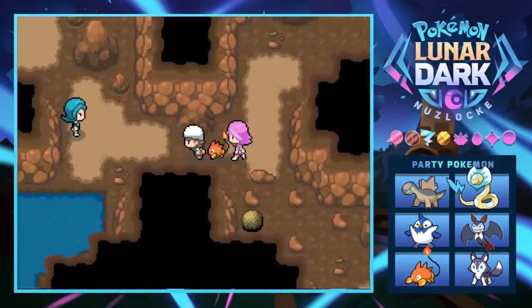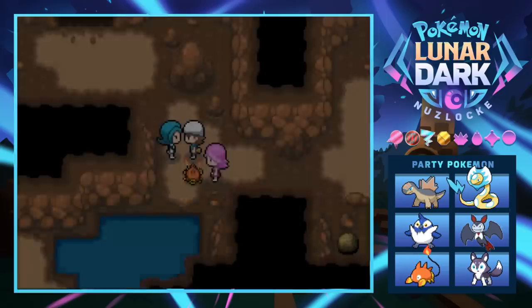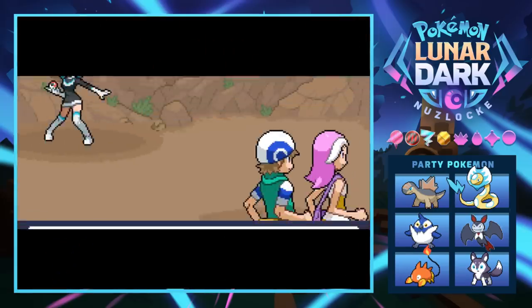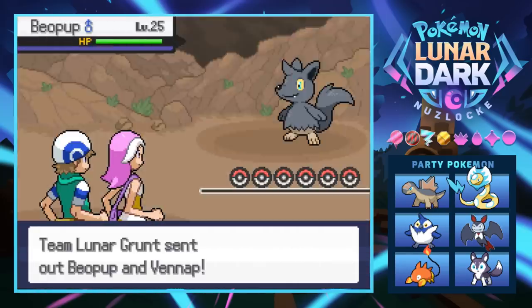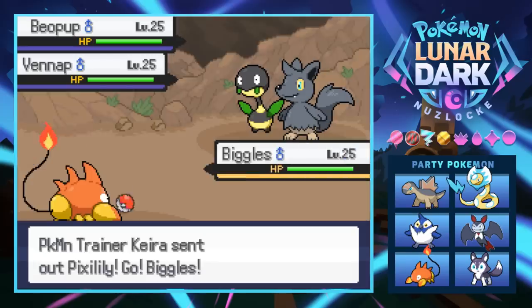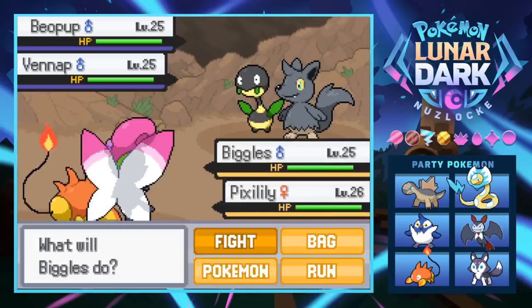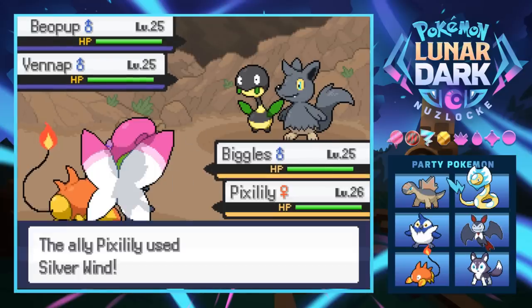Another grunt blocking the next cave: 'I'll stop you two!' I don't think so, because I have Kira with her Fairy type and you're just coming with dark types. Sure enough - Baelpup and a Venapp, both level 25. We're at a good point for grinding up new team members. Using Fireworks on the Venapp because it's super effective, and Pixalily Silver Winds the Baelpup which knocks it out.